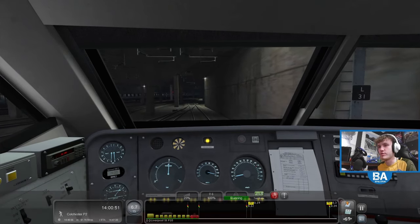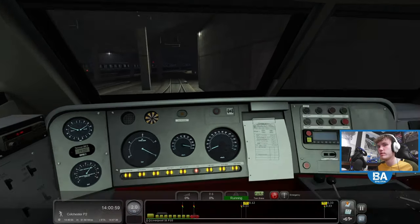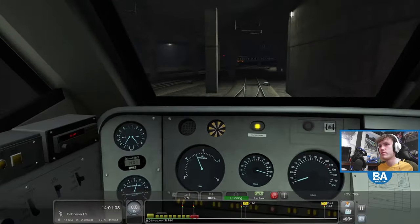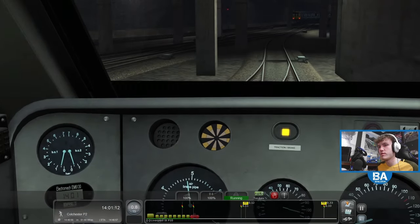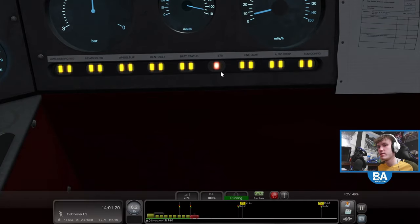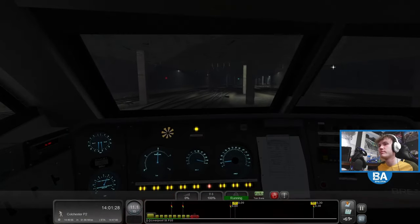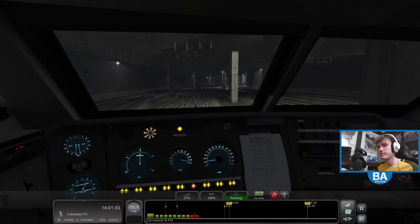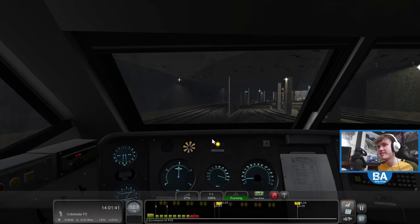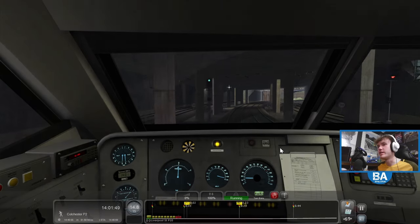As I reinstalled Train Sim Classic, all the settings were back to the old defaults. Off we go. We need to be careful — there's probably something you have to do on this train. Out of Liverpool Street we go. It's not the nicest exit from the station — sort of all underground, almost a bit like New York Penn, really not a nice entry or exit.